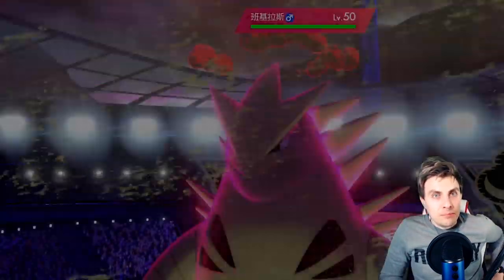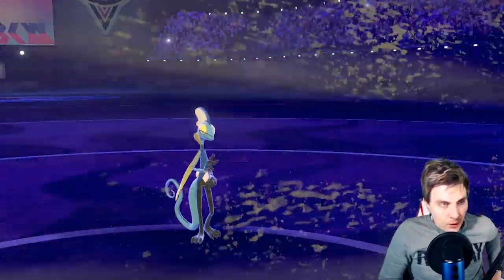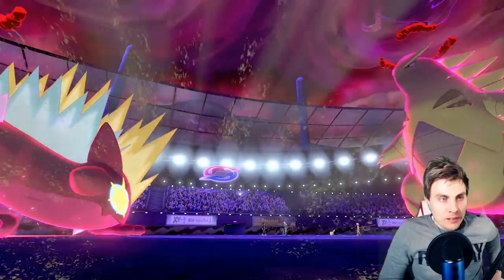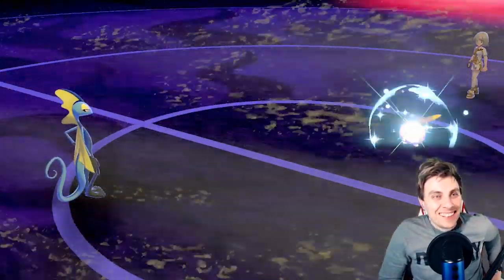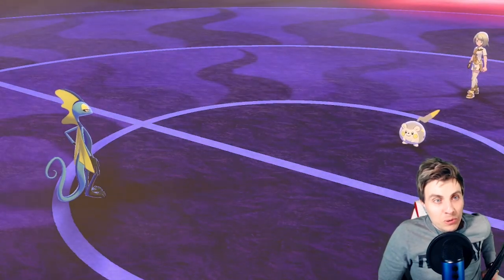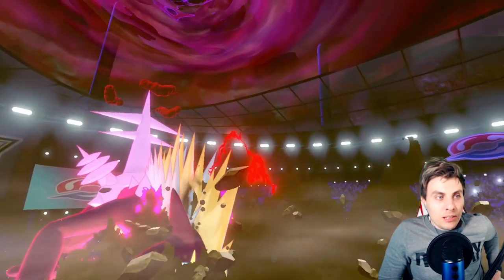We're scraping the barrel with Fire Punch, and it's only because we can Dynamax that I even considered it. The coverage a fire-type move gives is incredibly good — it's just a shame Toxtricity doesn't get one. Maybe when move tutors arrive in the DLC later this year we'll see that change. We protect — hopefully we get a Fake Out into that slot. Nuzzle — that's fine. We get a Max Flare up — Tyranitar goes for Max Rockfall — wow, it does so much damage, down to its sash.